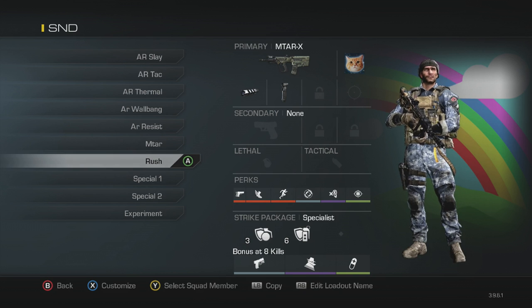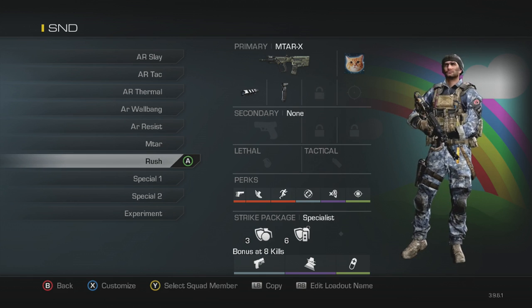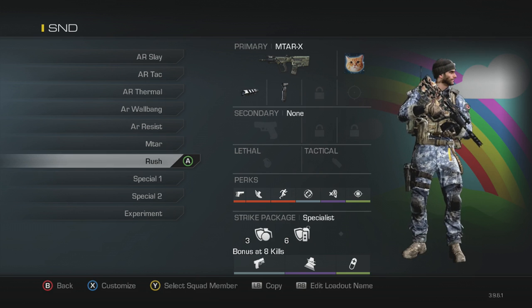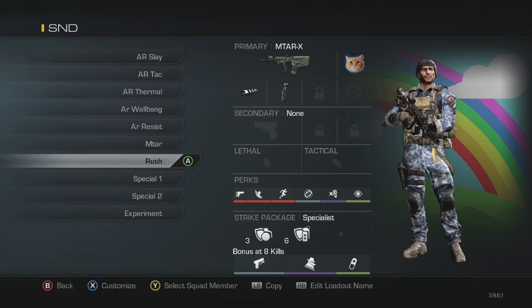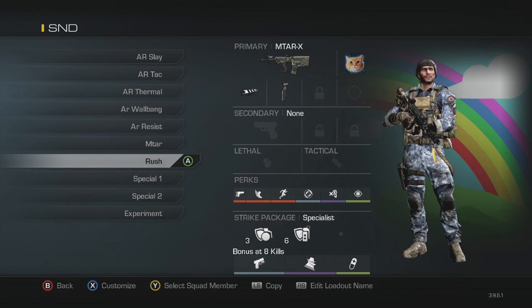Next is my rushing class — MTAR with the same attachments. Perks: ready up, agility, marathon, steady aim, dead silence, focus, and blast shield and attack resist for the strike package. I use this when I want to push very quickly or get on the flank — going underground on Sovereign, or running quickly to A on Octane. The MTAR with agility and marathon just feels like an absolute monster. There are no nades or stuns though, so you've got to be slaying with this class.